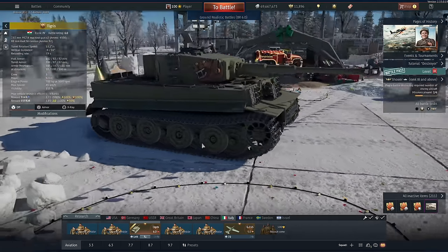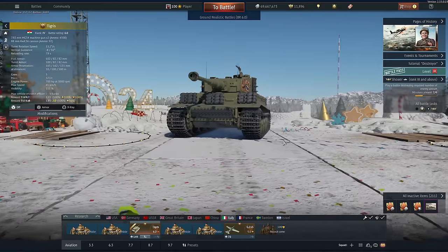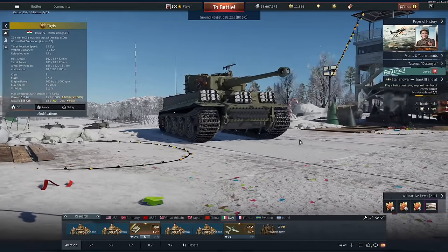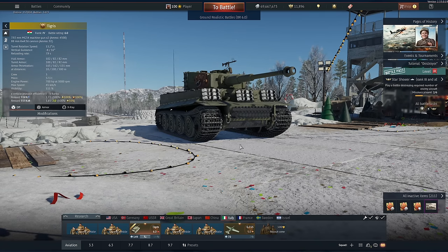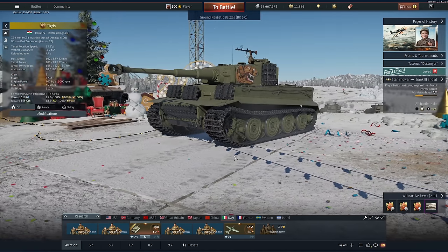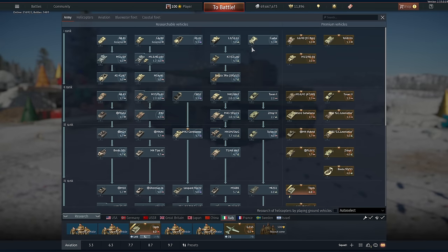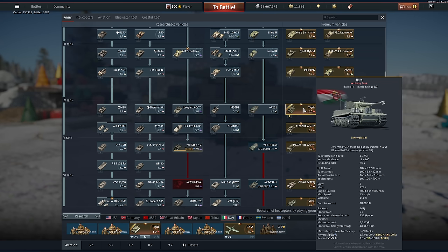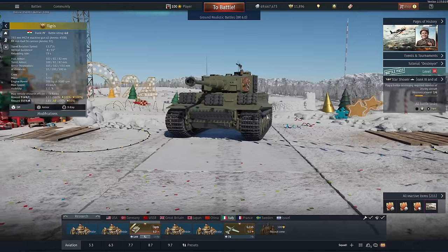Hi guys, and welcome back to the channel. We have a nice surprise from Gaijin — this wasn't on the dev server. It is a Tiger E premium tank for the Italian tech tree, but it's Hungarian. Italy finally gets a heavy tank for around this BR — actually, for any BR, I don't think they have a heavy tank at all until this. Unfortunately it's a premium, but it wasn't that expensive — 4,000 Golden Eagles or so will get your hands on this thing.